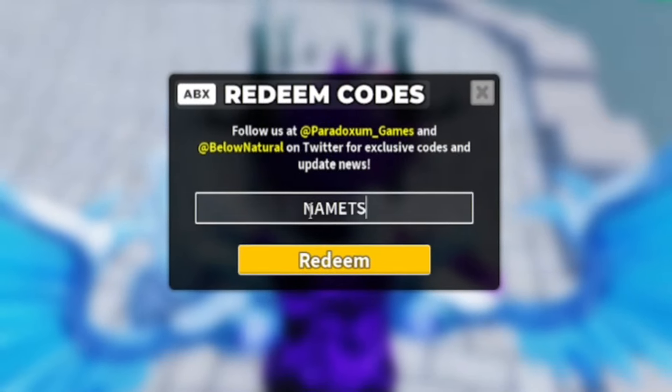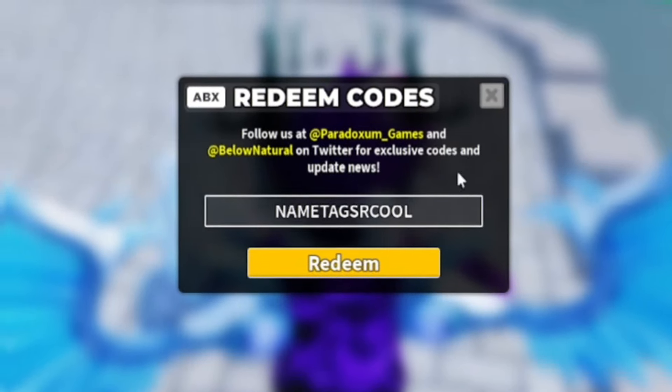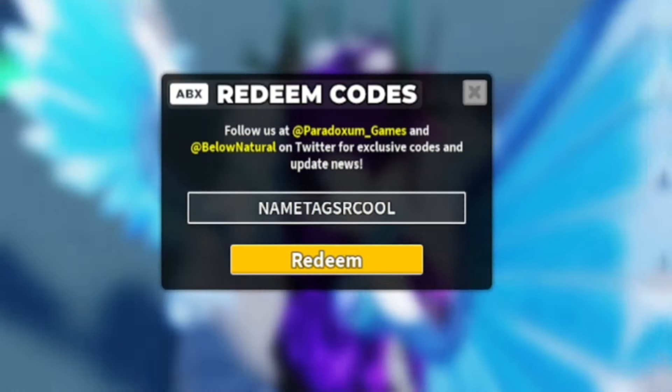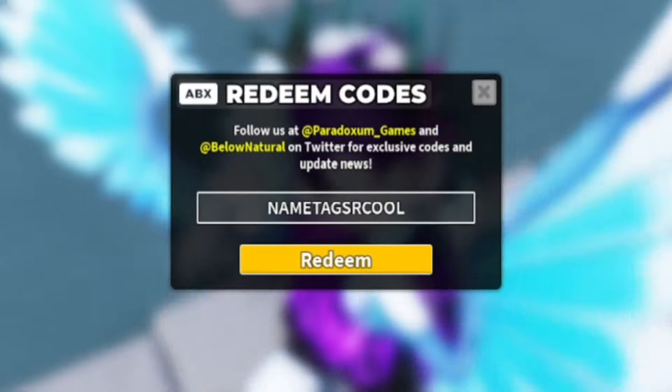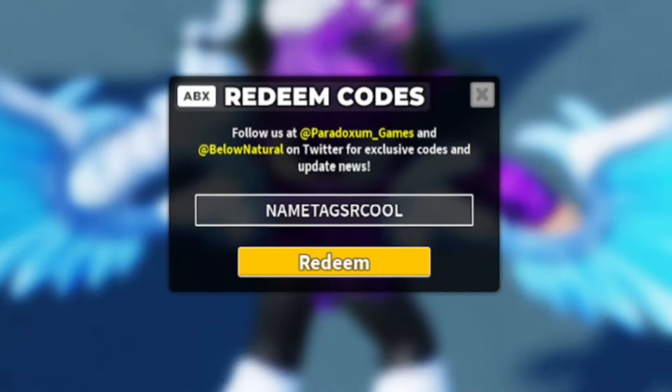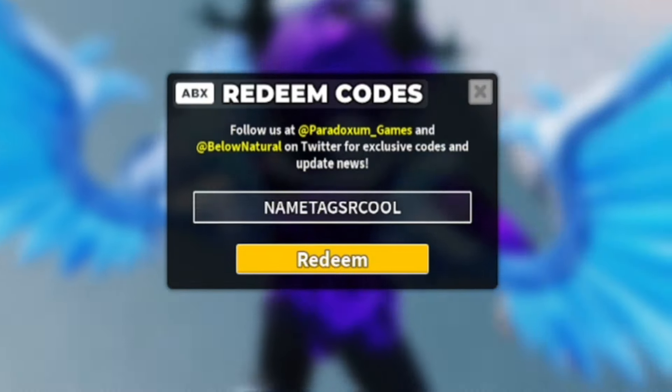Next, redeem the code 'nametagsarecool' — N-A-M-E-T-A-G-S-A-R-E-C-O-O-L. This will give you the Follower name tag, which is pretty cool. Make sure you redeem that one.